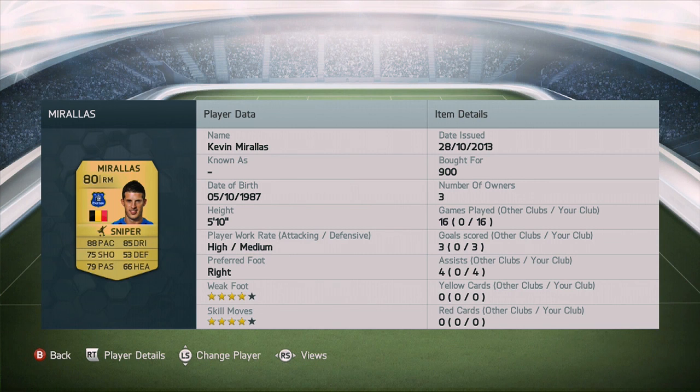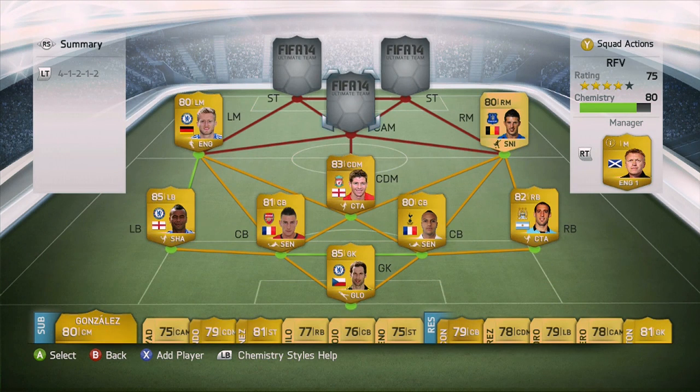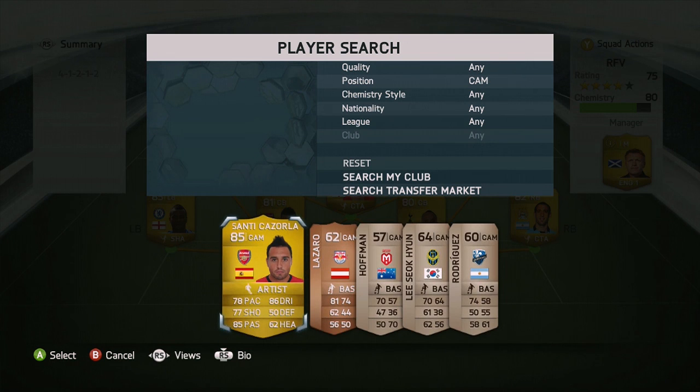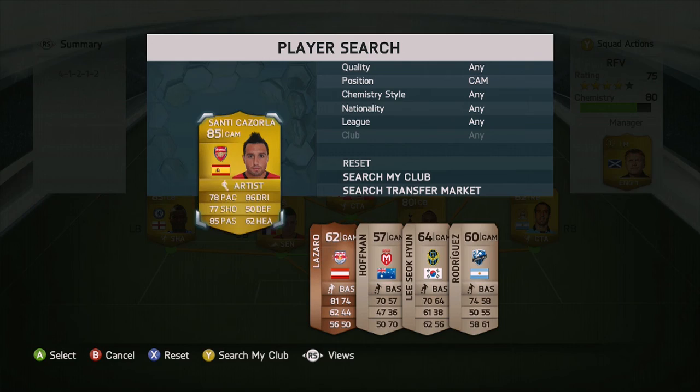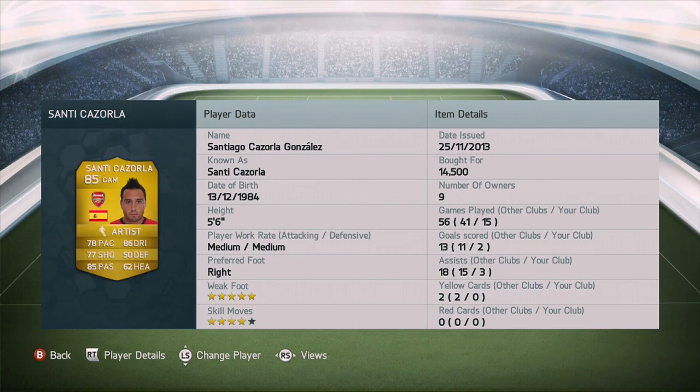On the opposite side, we're gonna go with Mirallas, the Belgian player who plays for Everton. You can go with a lot of options at the right mid spot — I tried Nani and he scored a tremendous goal, but Mirallas is very good indeed: 88 pace, 85 dribbling, four-star weak foot, four-star skills. You just don't need to pay that many coins for quality in the BPL. We do spend a little bit on Santi Cazorla — I picked him up for 14,500 coins for his passing and dribbling, and the five-star weak foot is a plus at the center attacking mid.